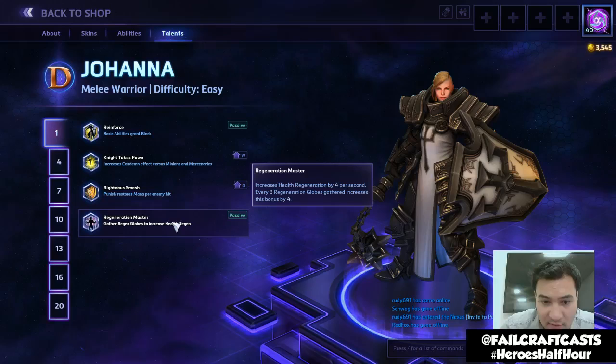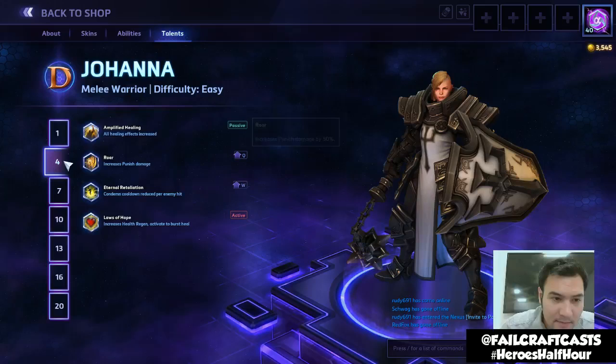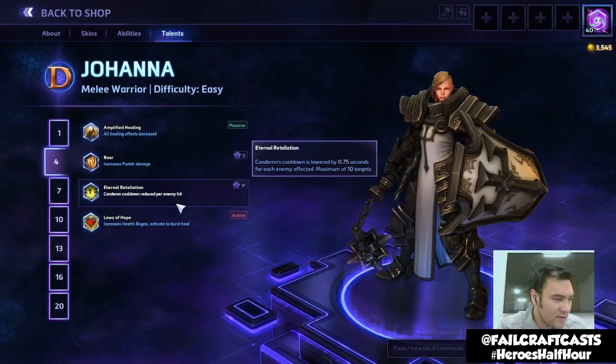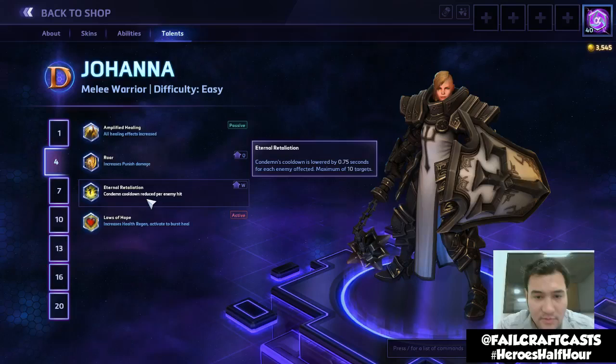Amplified Healing increases all healing received and regen by 30% — another way to keep yourself in the field. Roar increases Punish damage by 50%, making you a little more damaging. Eternal Retaliation: Condemn's cooldown is reduced by 0.75 seconds per enemy hit, maximum 10 targets — that's potentially a seven-and-a-half second cooldown reduction, which feels like quite a substantial reduction.